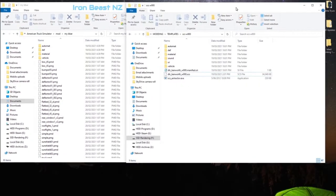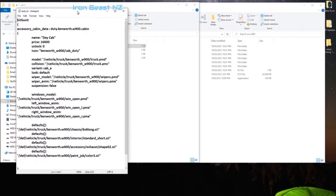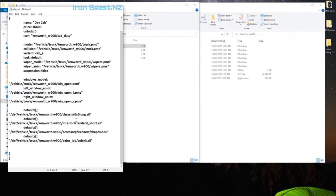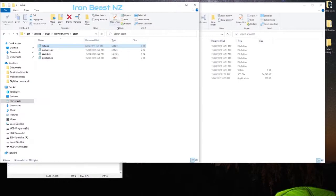We're in our expanded file and we have our model. We can start to compare the files without actually going into Blender, because we know it's going to be a texture issue. We want to look at the cabin — there's the def file for the cabin. You can see it's pointing out the textures for that cabin and the definition files for our mod, including the six-by-six long chassis.